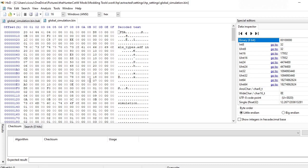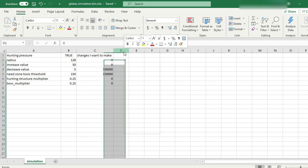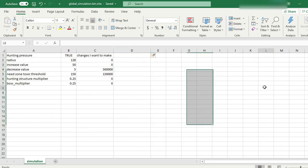This is one I've already modified, so I've changed the hunting pressure to these values here. When you export it, it's actually just going to have these two columns. I made this extra one just for reference to help me determine what I want to do with the file — you can right-click and do Insert to add a new column if you didn't already know that.